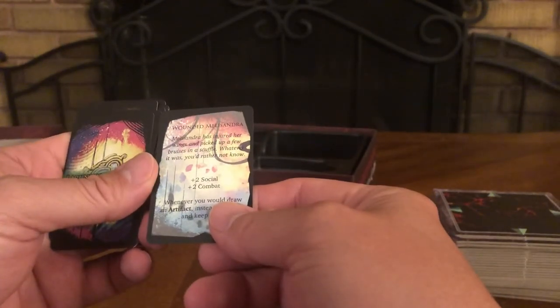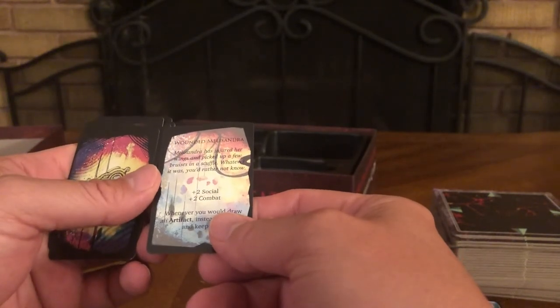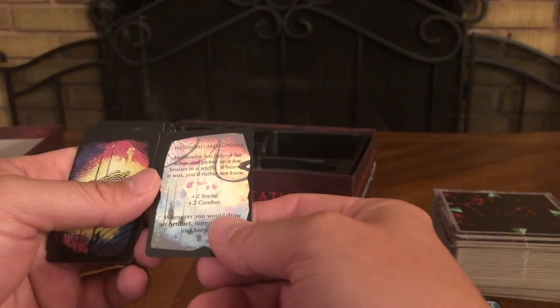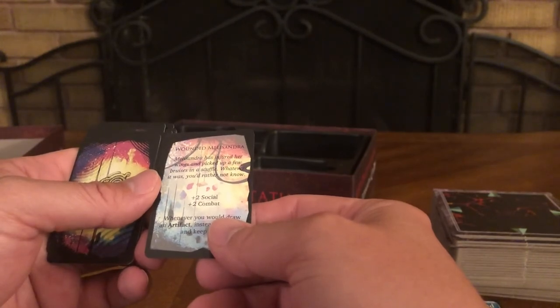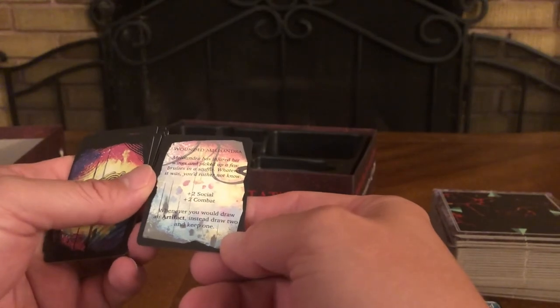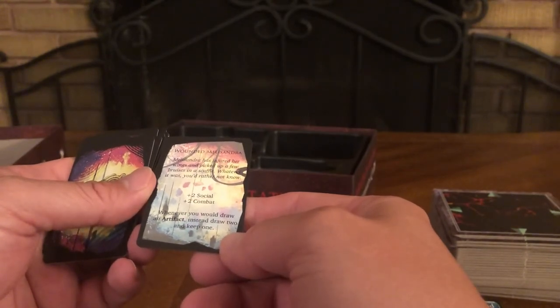A companion card — Wounded Melisandra: Melisandra has injured her wings and picked up a few bruises in a scuffle — whatever it was, you'd rather not know. Plus two social, plus two combat. Whenever you would draw an artifact, instead draw two and keep one.